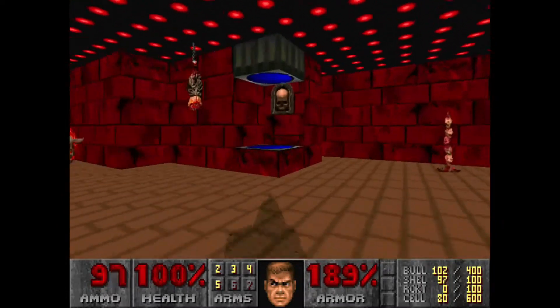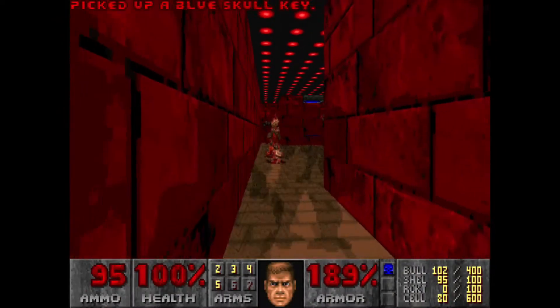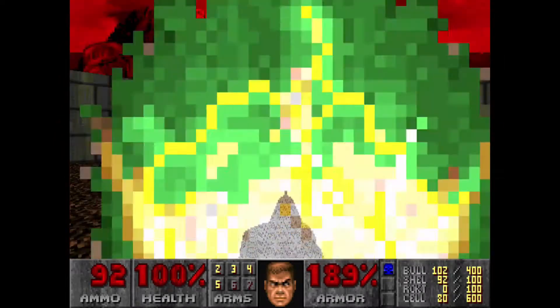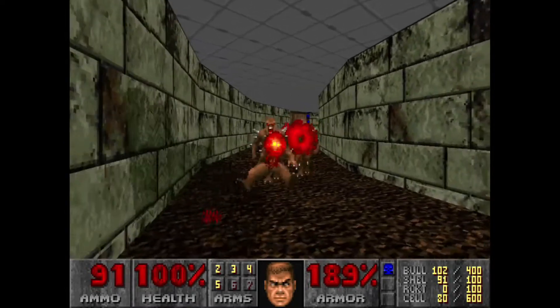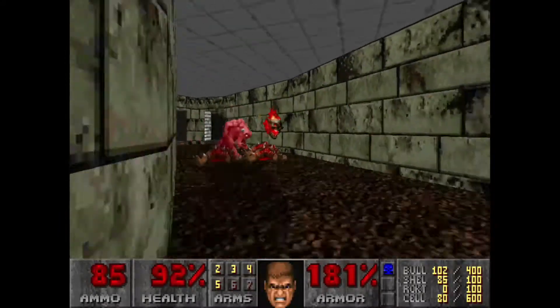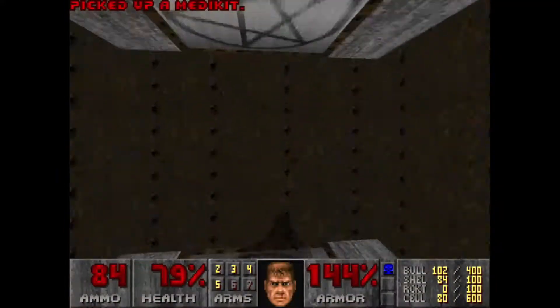I tried to flip this switch and realized it actually lowered the blue key. So I grabbed the blue key, got stuck in this corner with these specters, took care of both of them with one shotgun shot, and then got to this teleporter which brings me to this familiar room. Most of the pinkies have teleported into that middle area, but we don't have to go back there — we can actually go straight for the exit. I'm trying to kill the lost souls so they don't attack me from behind.